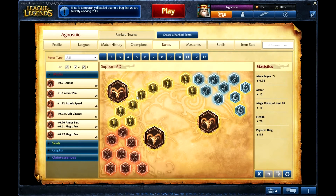Rune pages: I'd definitely use my AD one. AD Reds, Health Quints, MR Blues, Armor Reds. And then you've got three Mana Regen Blues. I really like those for the extra little bit of Mana Regen, but that extra attack damage is amazing.